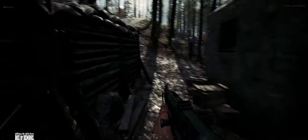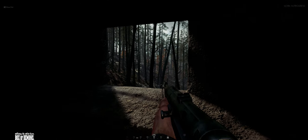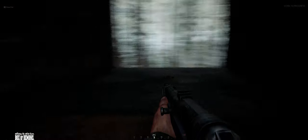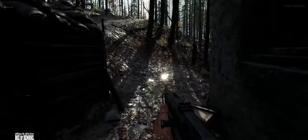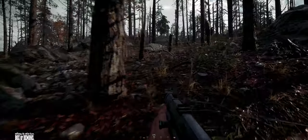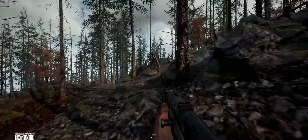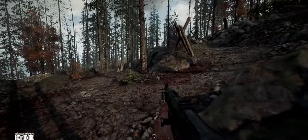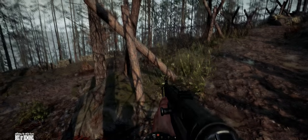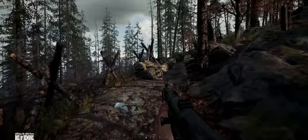As we get near the very top, the attention to detail in Hell Let Loose is just incredible. Looking through these little peepholes and gun emplacements it's almost photorealistic in many places — you can almost feel the mud on your boots as you run up here. As we get further up we start seeing the barbed wire just ahead, and with a good squad leader and anti-personnel mines, maybe an MG emplacement, you're in a fantastic defensive position. A lot of the surrounding area here is covered with barricades and barbed wire.